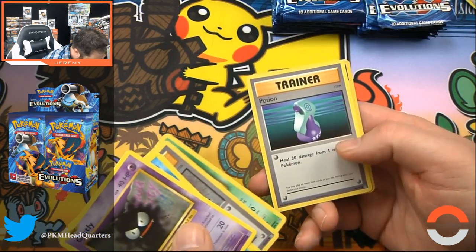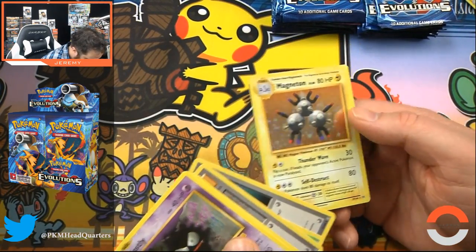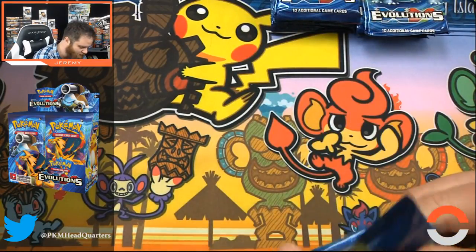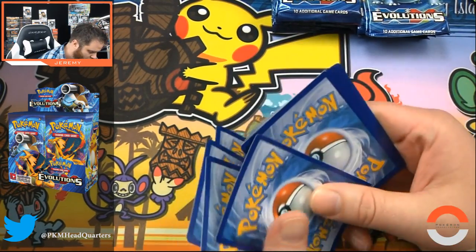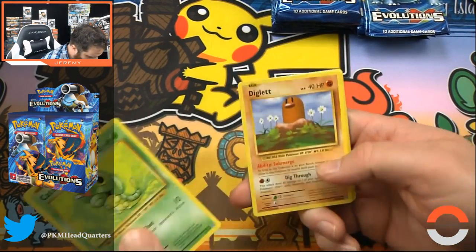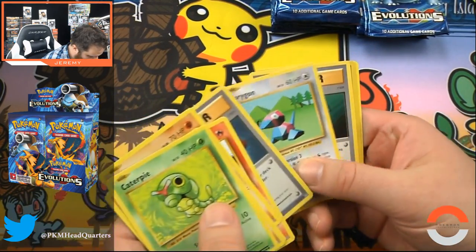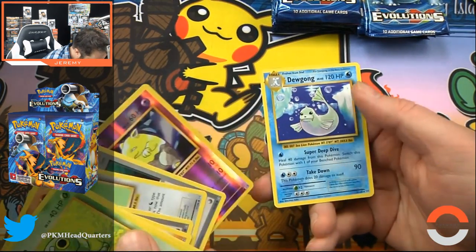Professor Oak, Metapod, hollow energy, and a Magneton with Thunder Wave and Self Destruct. This box has been — it just keeps giving. The box that keeps on giving. Now maybe these secret rares aren't worth a ton, but this is what I suspect given how many I've found. Caterpie, Diglett, Voltorb, Machop, Growlithe, Porygon — gotta love those polygons. Full Heal, a foil Drowzee, and a Dugong.